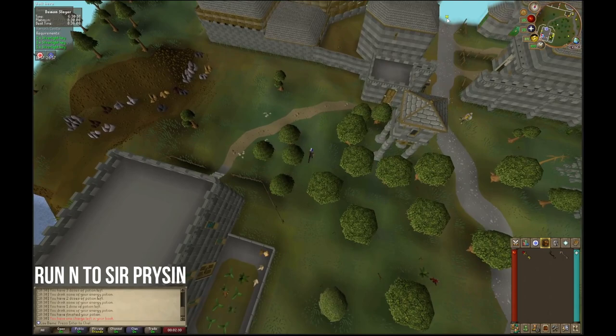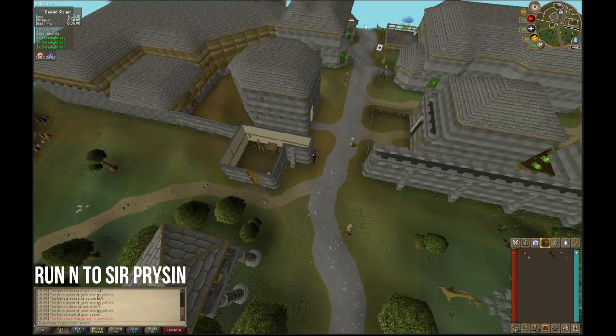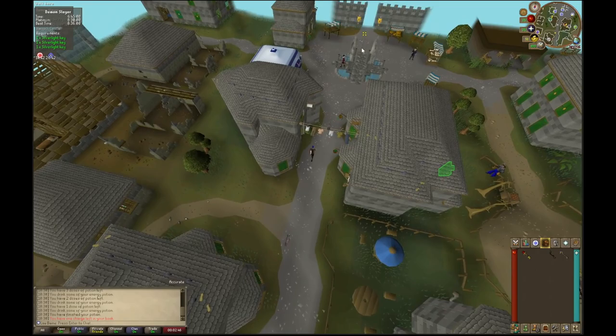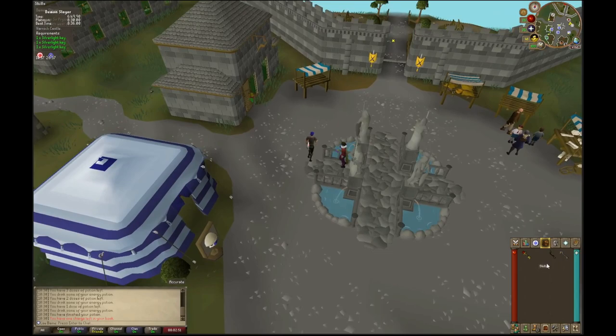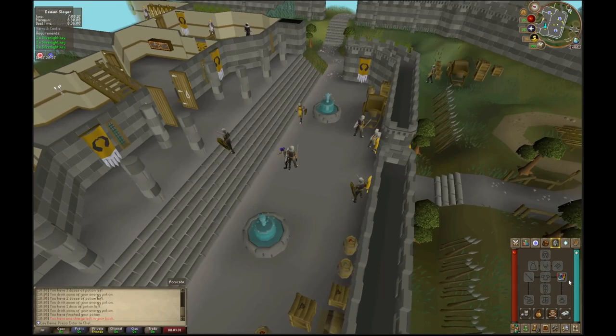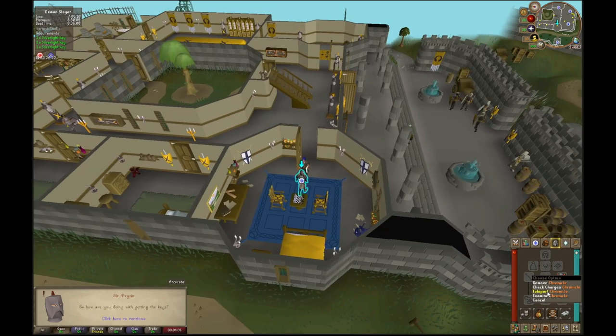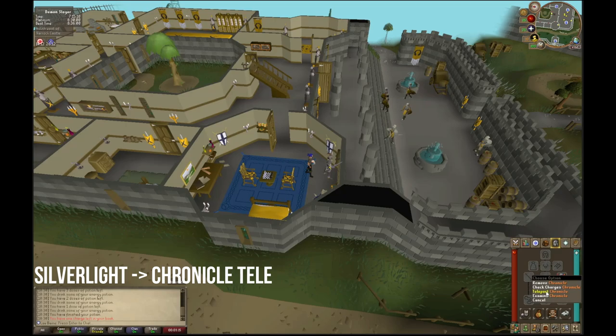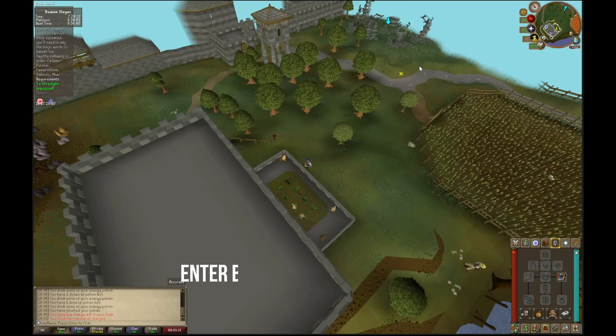Head north back to Sir Pryas at the castle to get your Silverlight. While running up, it is highly recommended you set your quick prayers for Superhuman Strength and Improved Reflexes — this will give you your best odds of hitting quickly. Hover over your worn equipment. Talk to Sir Pryas, hold space, and once you see that you have obtained Silverlight, right click and teleport using your chronicle. Once Silverlight appears in your main hand slot, use the teleport chronicle.